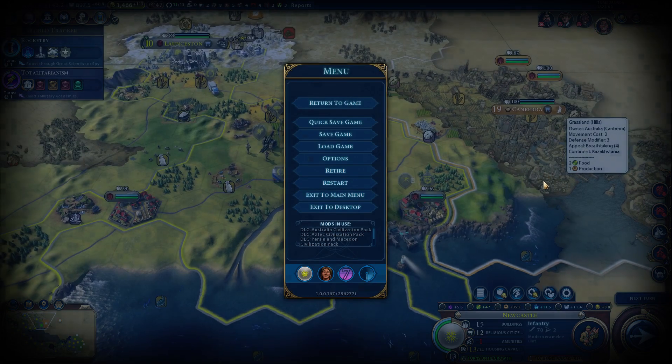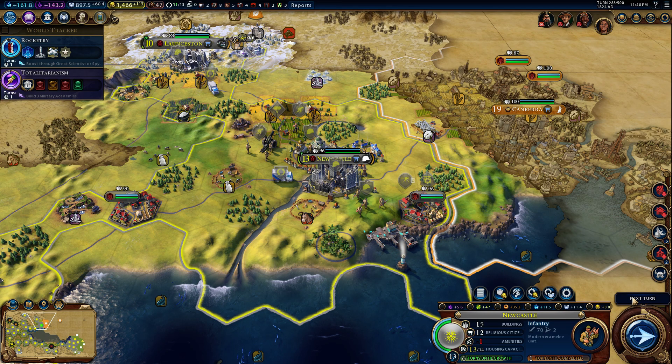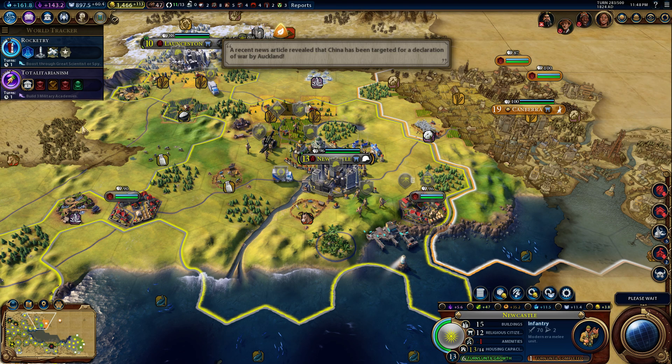After we're done building this infantry, we will work on Newcastle's housing. We're going to get rocketry, we're going to get totalitarianism - it's going to be huge. Finally change our government to one that actually gives us a bonus that's not bugged.